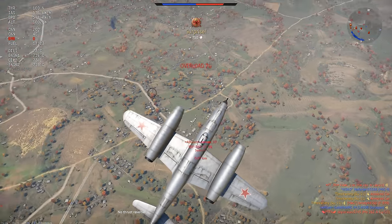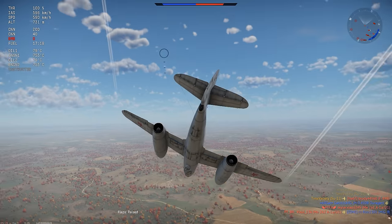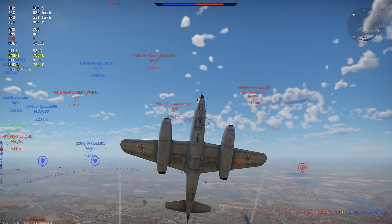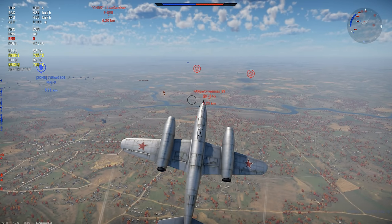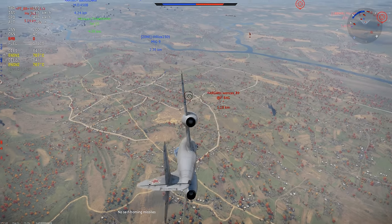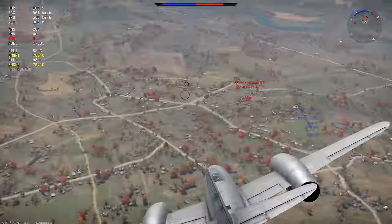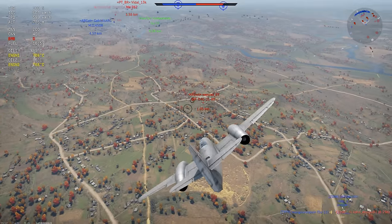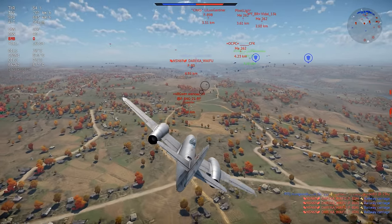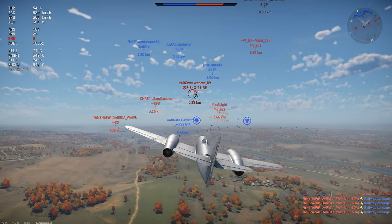The flight performance of the Su-11 is surprisingly good — at least as good as any other entry-level jet, and better than a lot of them. This plane has reasonably good acceleration once you get above around 150 km/h, and its top-end speed is a bit over 900, which isn't bad for a straight-wing jet. Most importantly, this thing has really good energy retention. Once it gets up to speed, it can maintain that speed without a lot of difficulty, which provides for a lot of battlefield mobility, and the Su-11 can often choose its engagements more reliably than other aircraft in this BR range.